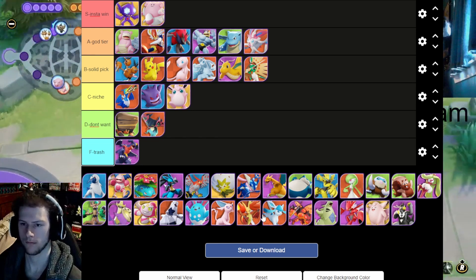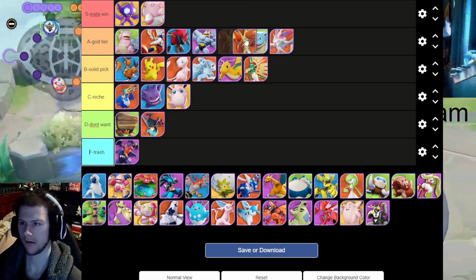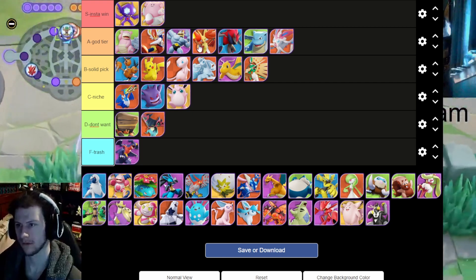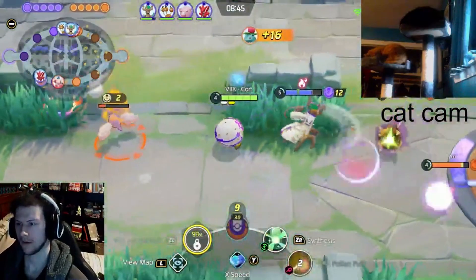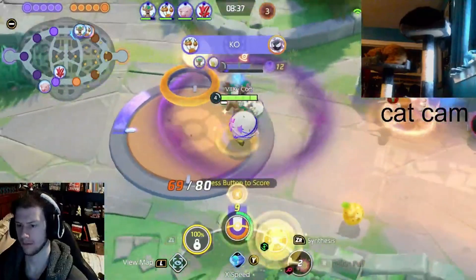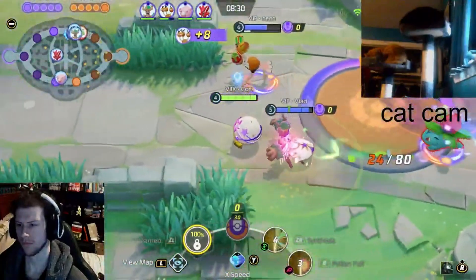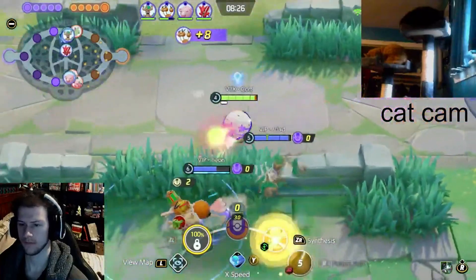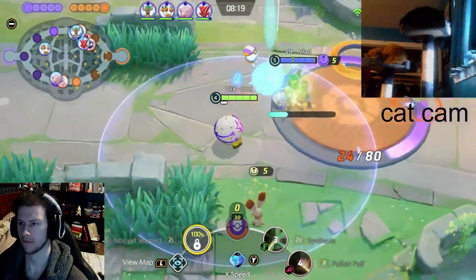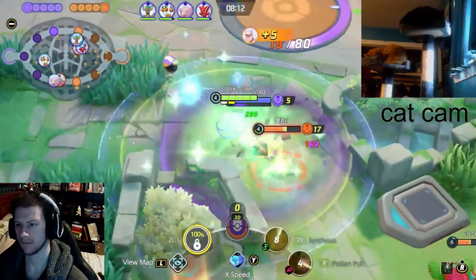Let's round out the attackers — Delphox, another A tier mon. I'll put him behind Machamp. Delphox is a really good jungler with some really good low cooldown abilities — Mystical Fire and a little dash, good range damage dealer, great for jungle. His unite move is a little weird, good for holding a point, good for defending an area, and it slows enemies. Not S tier — it's not busted — but definitely a great one to have on the team. A tier for you.